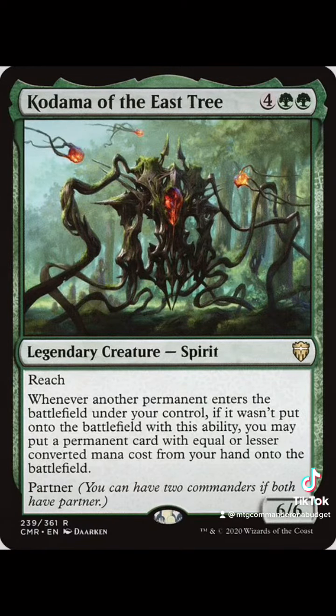So first up, I'm just going to say, if you're trying to build lands on a budget and your deck has green in it, you should definitely consider Kodama of the East Tree, especially if you're running the bounce lands, because this can just help you get multiple landfall triggers, which can help you proc a bunch of different effects. It's just a complete slam dunk.